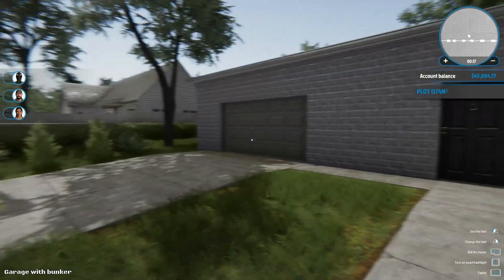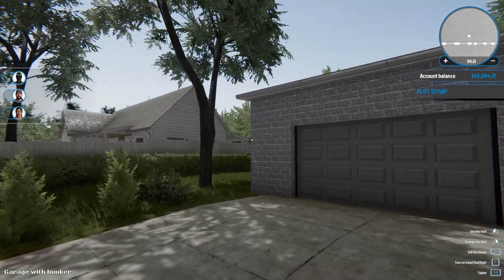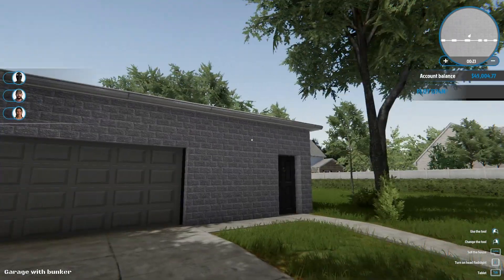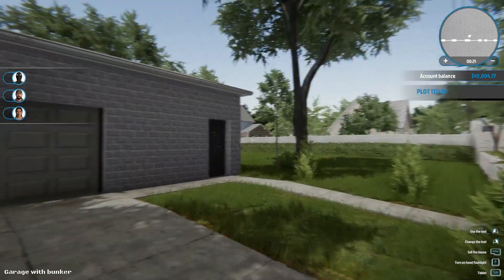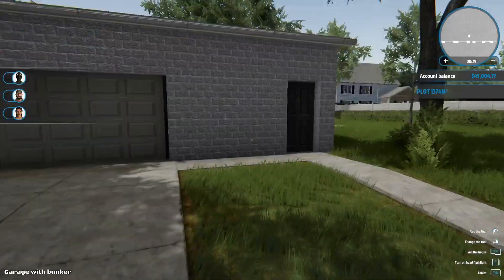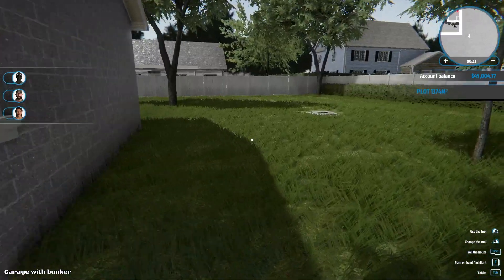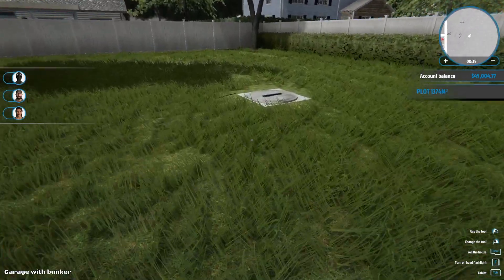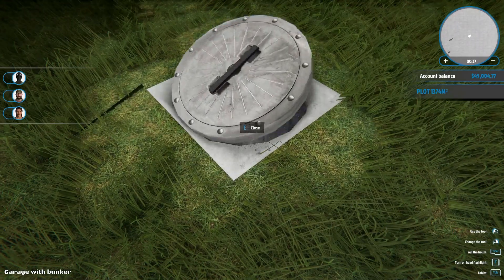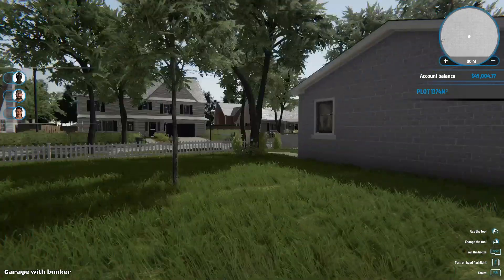Hello everybody and welcome to another Shikin Tarayaki episode. We are back in House Flippers and we are finally selling a house with an actual bunker. This is the garage with bunker, so as you'd imagine there's a bunker in here. Oh cool, it's like an actual underground bunker!